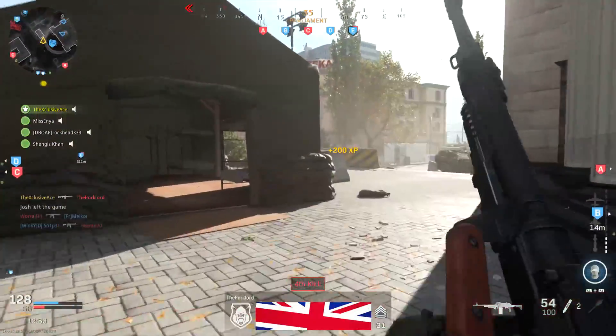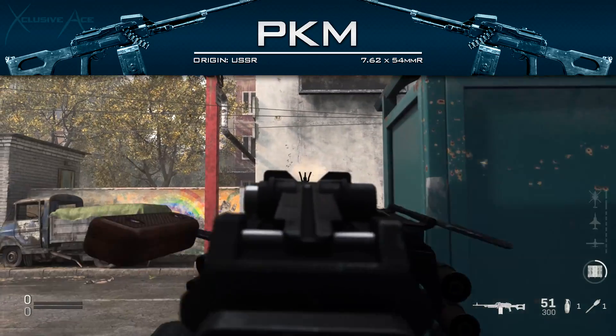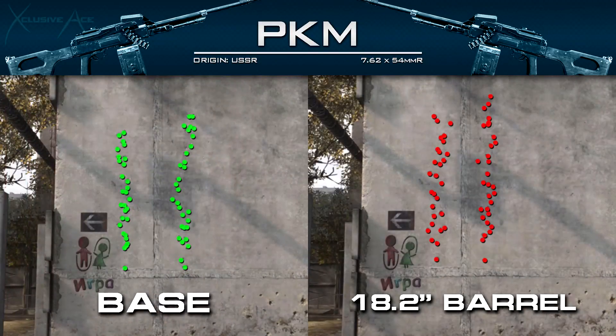Now let's get into the unique attachments for the PKM, starting with barrels. First we have the 18.2-inch compact barrel: your aim-down-sight time is cut by about 13% or three frames, which is very noticeable, and overall movement speed is increased by 1%. These benefits come at the cost of bullet velocity — making it harder to hit moving targets at longer ranges — and we also lose a little recoil control. Looking at that recoil pattern, the gun is kicking a bit more, though it's still very easy to control and predict.